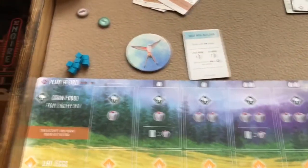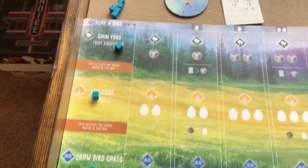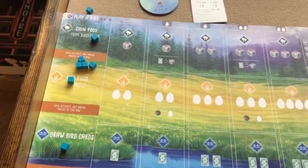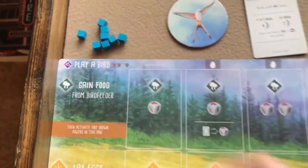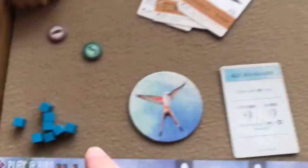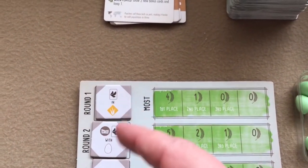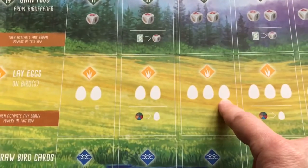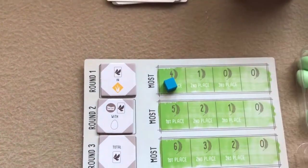Each player just takes turns taking one action, and every time you take an action one of your cubes ends up on the far left side of your board. In the first round everybody gets eight actions. At the end of the round, first you remove all your action cubes from the player mat. Then you score your goals: you use one action cube to mark your score on the goal tile. For instance, one goal was 'most birds in a grassland' — whoever had the most would get first place and put their cube there, scoring four points at the end of the game.